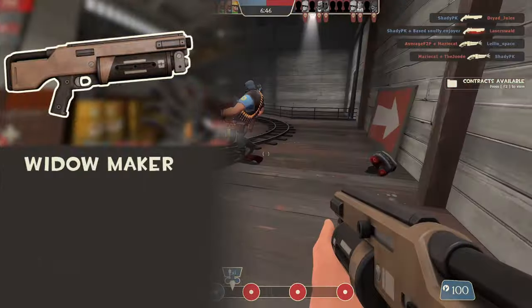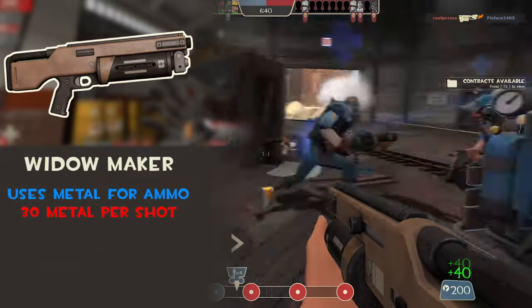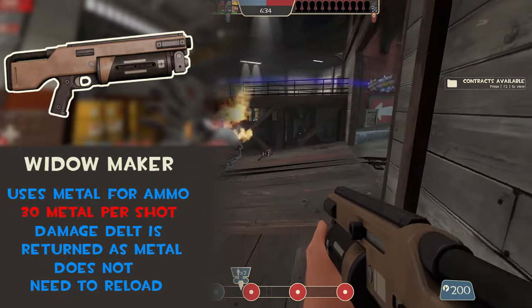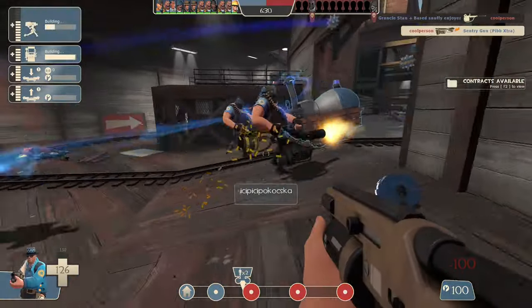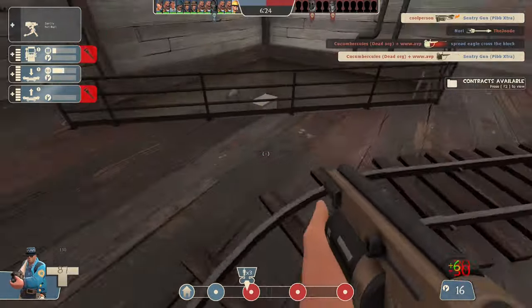For those that don't know, the Widowmaker uses the Engineer's Metal instead of having an ammo counter. It costs 30 metal per shot, meaning you have 6 shots. The important stats though are that damage dealt is returned as ammo and the lack of a reload, meaning that theoretically you never have to stop firing so long as you hit your shots.